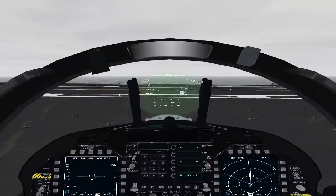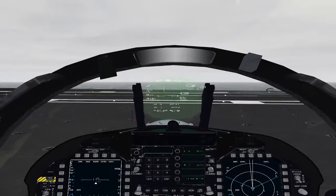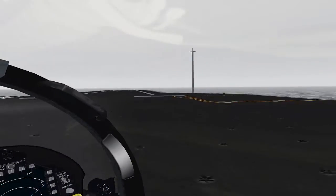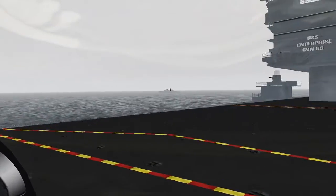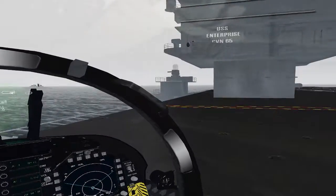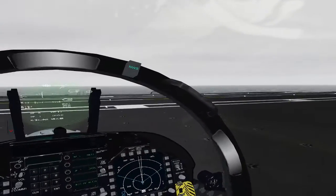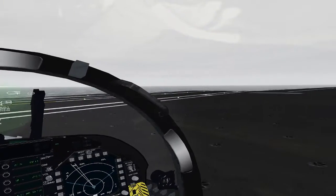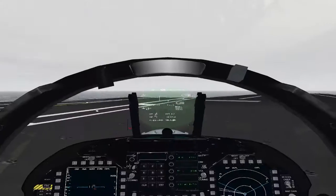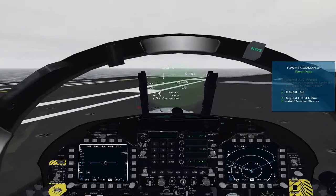I also discovered that on the carrier deck you actually turn tighter with nose wheel steering off. NWS off seems to be nose wheel steering high — you can see I can do a pretty tight turn, basically a 360. If I turn nose wheel steering on, it actually makes my turn slower. So NWS on is like nose wheel steering low, and NWS off is like nose wheel steering high. If you need to make a tight turn, turn nose wheel steering off.